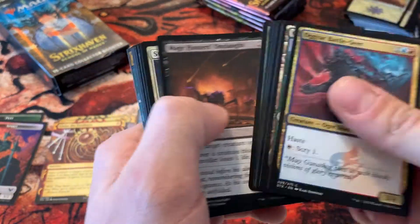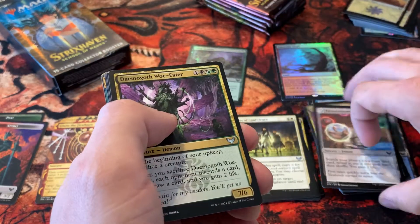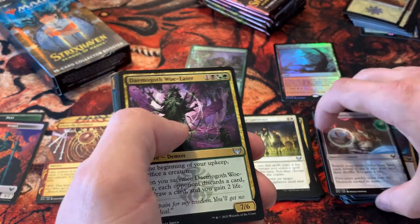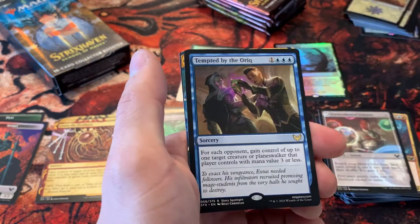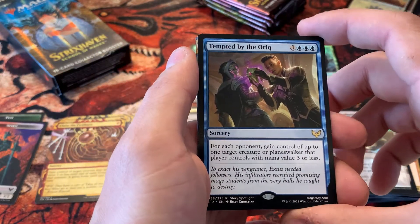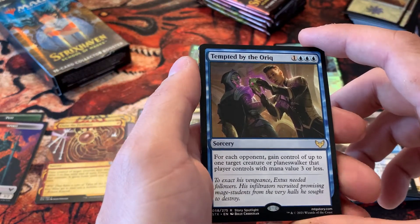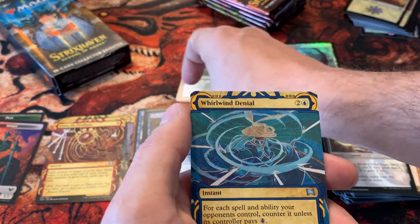I did actually just get a new cat as well in my real life here, so maybe he can make an appearance. If you've been watching some of my videos for a while, you'll see my roommate's cat made some appearances in previous videos. Tempted by the Oriq — that attack is pretty good, actually. Even in Commander you can get control of like three creatures for four mana. And a Whirlwind Denial.